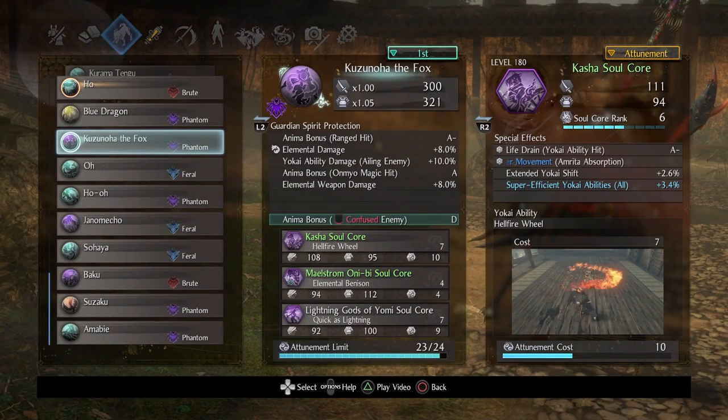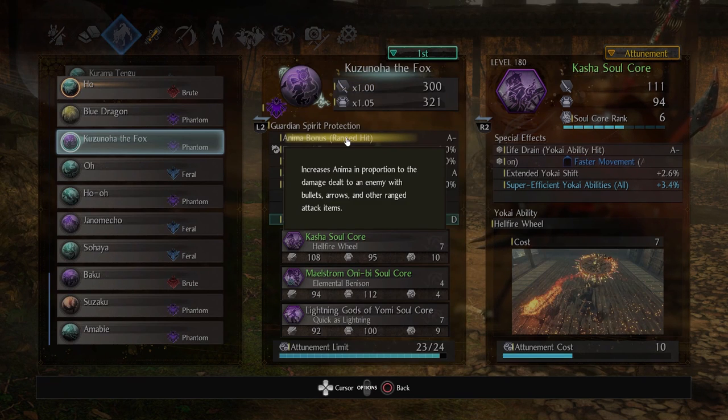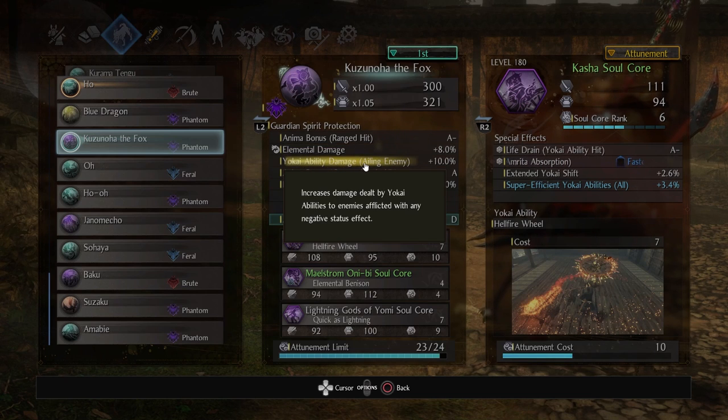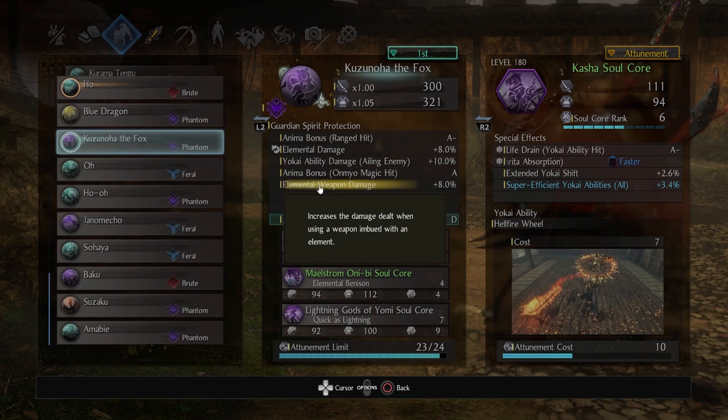For guardian spirit and soul core setups, since the theme is confusion and magic, I went with Kuzunoha the fox. For elemental-based play, it's overall really good. It has various things to facilitate elemental damage, which is great since you're inflicting elements almost all the time. 10% boost for all yokai ability damage is phenomenal, and since you're going for mage-based play with lots of onmyo magic, you can't go wrong. Elemental weapon damage applies when buffing your weapon, so you're not locked to a specific weapon.